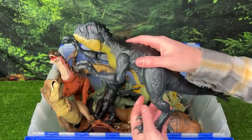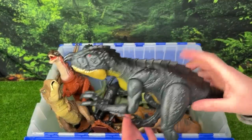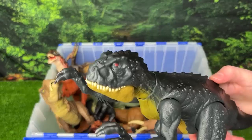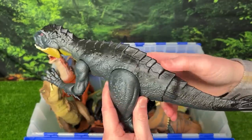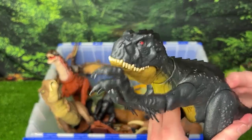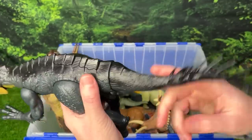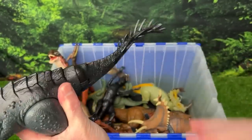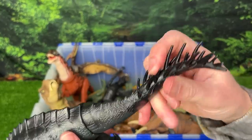Next up we've got a Scorpios Rex figure, and this has some really cool attack features. The first button on its back activates the jaw with sound effects, but it also has a second button for the claw slashing action. And that's not all — the tail is actually spring-loaded so you can swing it back and forth to hit other dinosaurs with those poisonous quills.